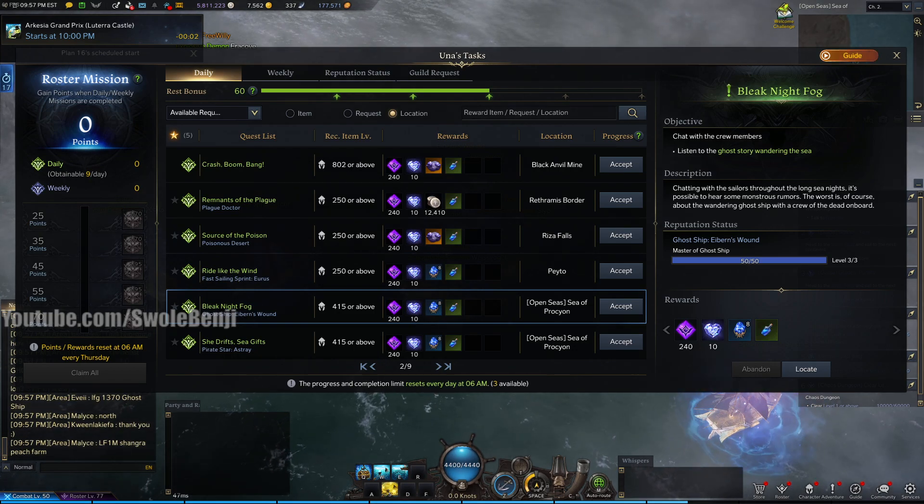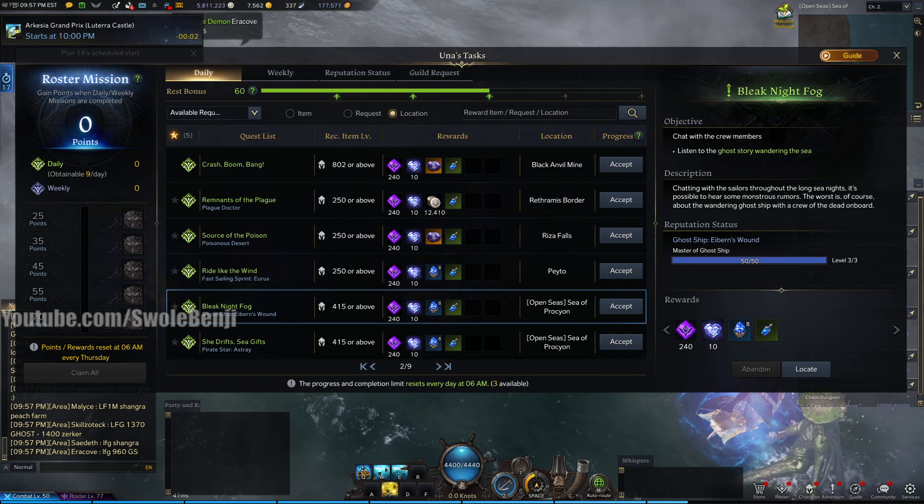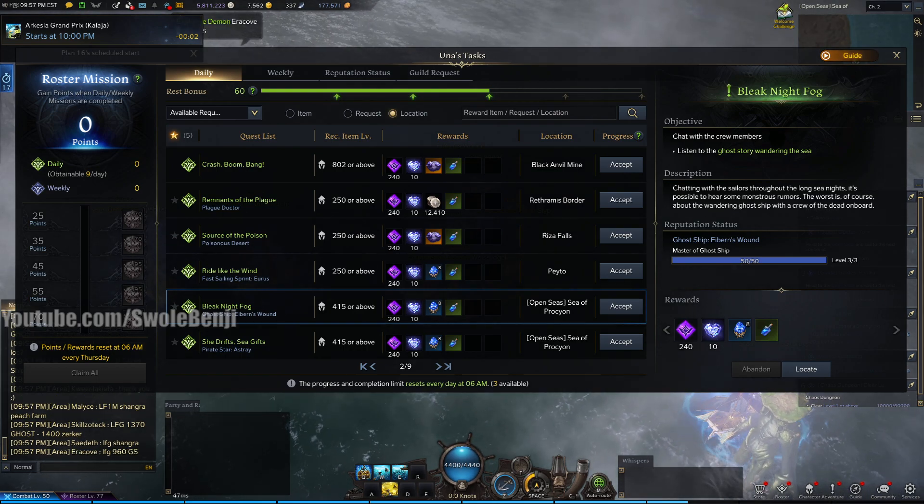Swole Benji here. Today I'm going to show you the E-Burn's Wound Ghost Ship and the buff that you get for using it during the Ghost Ship fight.